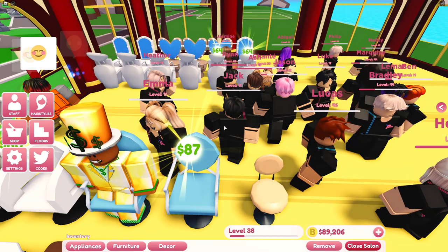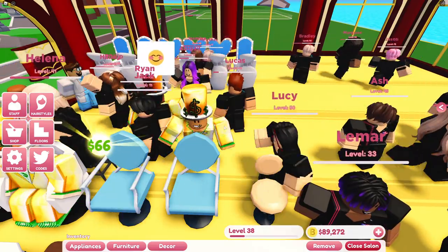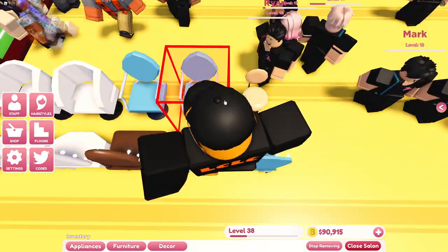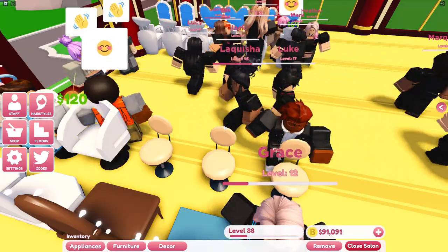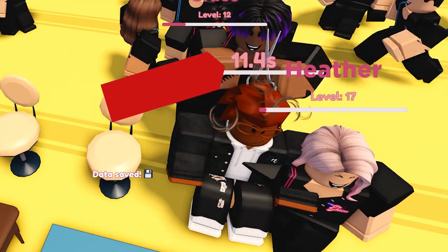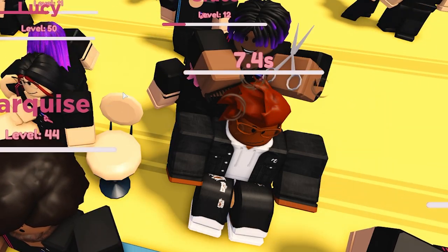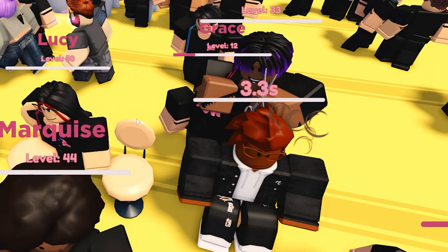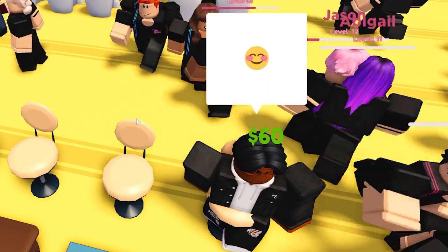Here's a quick demonstration of the fancy chair which serves customers in one second - that was so fast. Watch closely - one second and he's served. Now in comparison to the standard chair, I'm going to remove these and just place down some basic stools and you're going to see how slow it is. This guy's just come for his haircut - 13 seconds. We'll just wait here twiddling our thumbs when we could be earning lots of money and serving lots of customers. Instead we're still cutting hair. Okay finally he's left.